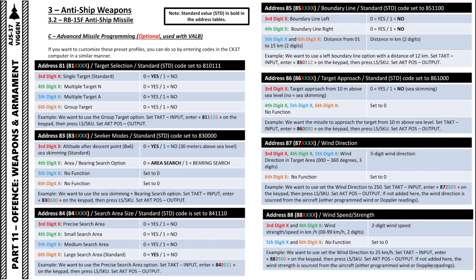Address 83 allows you to set your seeker modes. The default is area search — sea skimming and area search. Setting the third digit to 1 makes it fly 30 meters above sea level; setting the fourth digit to 1 puts it into bearing search mode. Address 84 is the search area size: precise, small, medium, or large — with large being the default. Address 85 allows you to set a boundary line to the left, right, or both, and you can set the distance from the target — the missile will not breach these boundary lines.